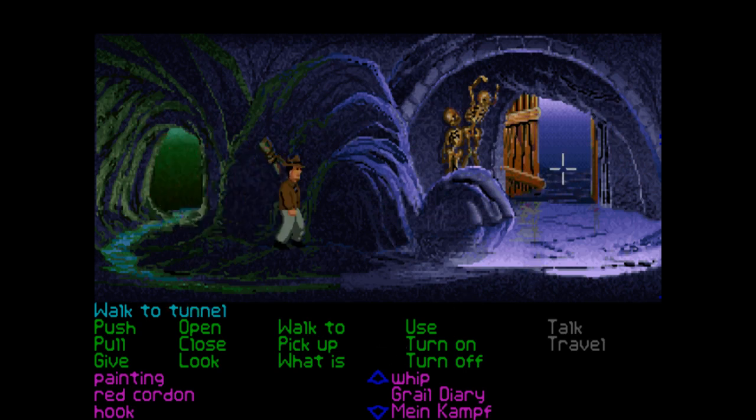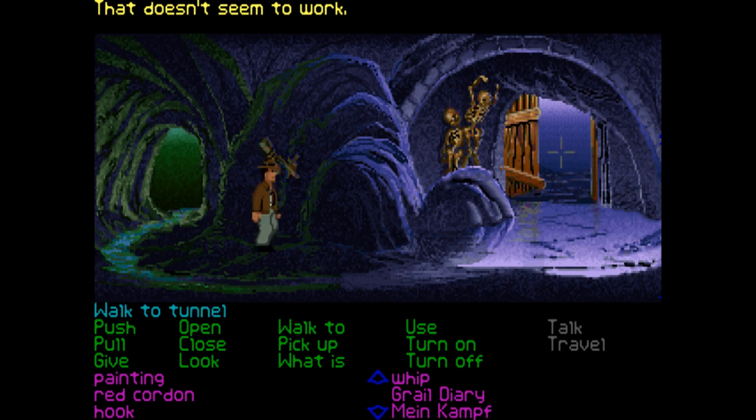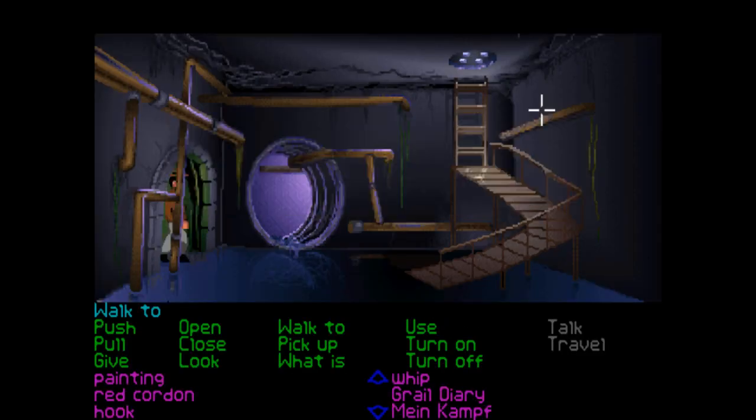I am starting to get to grips with it all. The controls are a bit awkward sometimes down here. Let's try using the hook on here — I'm guessing this won't work but you never know. The only thing I can think of is that we've got to fill up the wine bottle with some water from this end area.